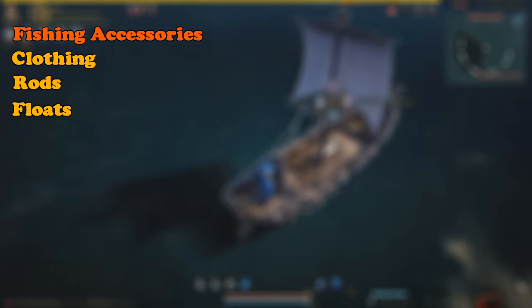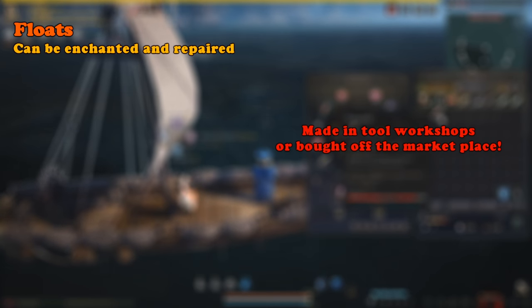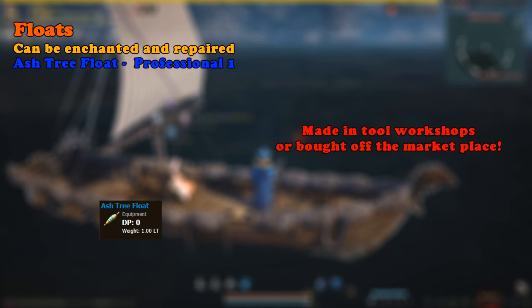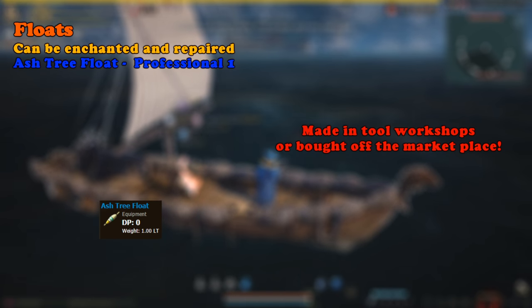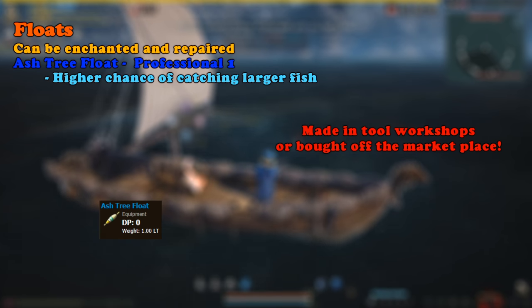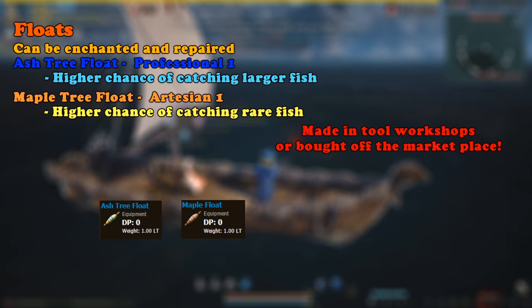As you gain fishing levels, you'll be able to use more fishing gear, such as fishing clothing, different kinds of rods, and fishing floats. Floats can be equipped as a secondary weapon while fishing and can also be enhanced with weapon black stones, and repaired at blacksmiths back to 50 durability. The first float you'll come across is the Ash Tree Float, which is unlocked at fishing level Professional 1. It has a special effect that increases the chance to catch a bigger fish. The second float is the Maple Tree Float, unlocked at fishing level Artisan 1.